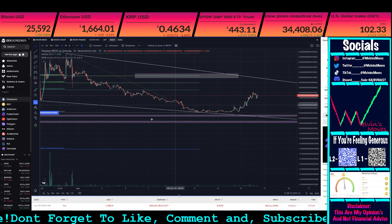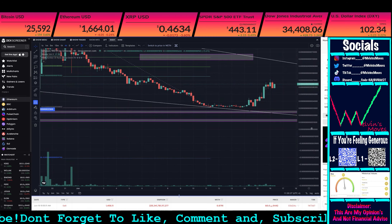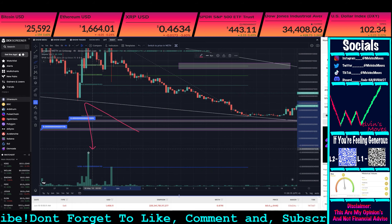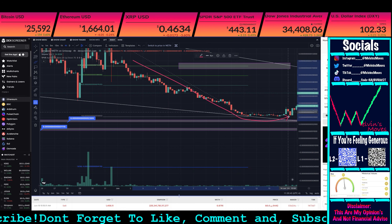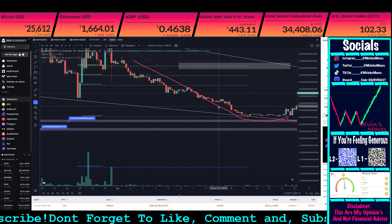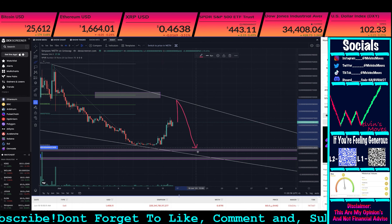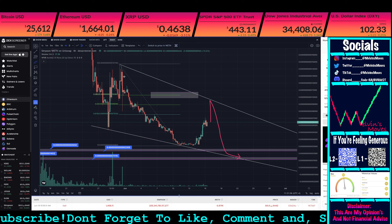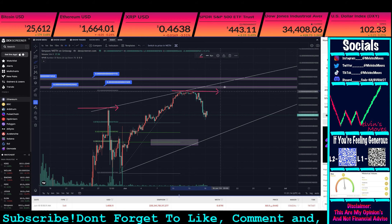If we zoom in over here — this might be easier on the four-hour — if we compare just what we can see right now: you did make this low over here on higher volume clearly, which ended up pushing us up. Then we came all the way back down and made a newer low, but you can see clearly that was on significantly lower volume, which is a bullish sign. So assuming we get said rejection and come back down and make another new low that is equally as low or lower with the volume, that would be an increasingly bullish sign.